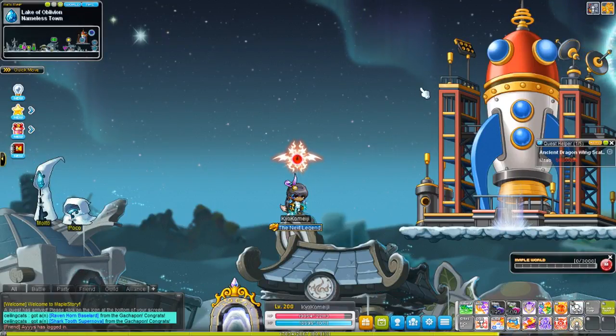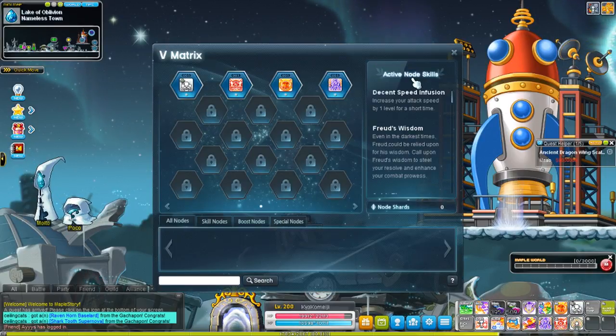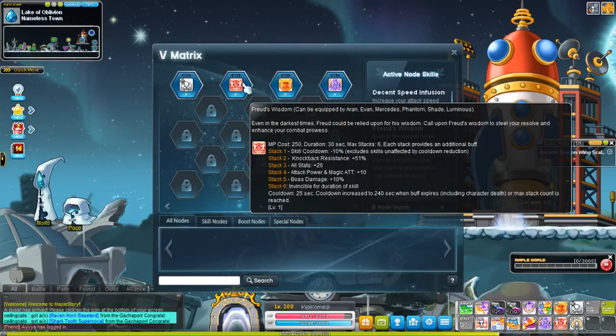Hello everybody. Today I'm going to go over the Heroes 5th Job common skill. And just to show you who the heroes are, this would include Aaron, Evan, Mercedes, Phantom, Shade, and Luminous.